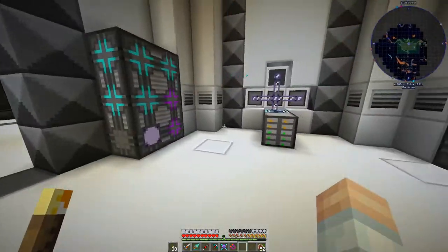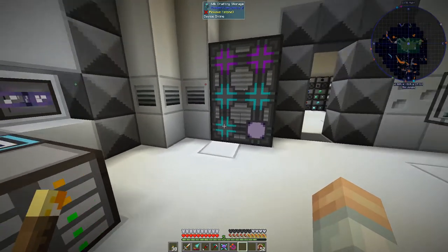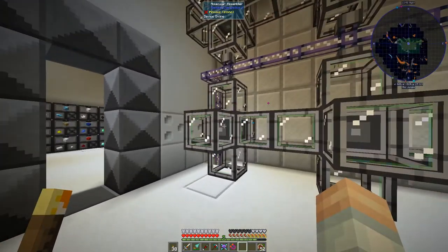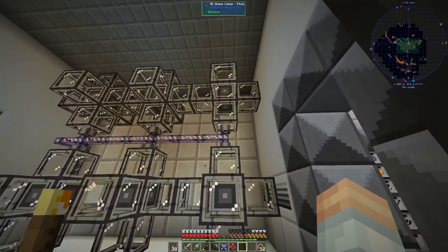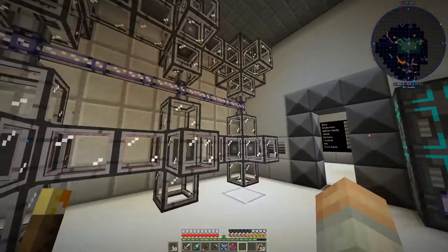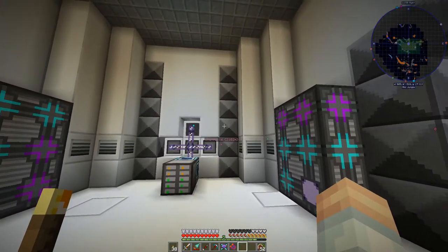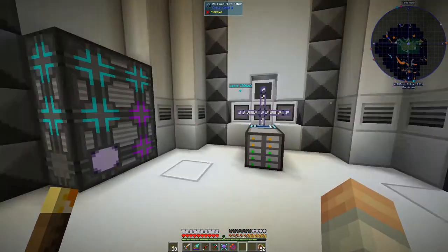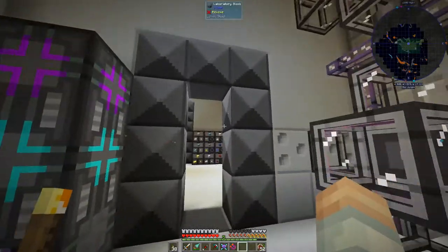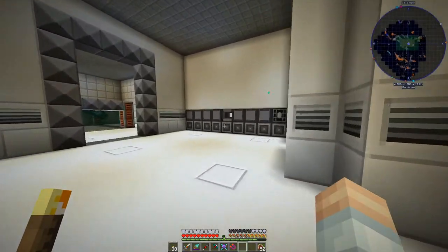Going into this room, we had the AE2 machines in here but I've moved those over because we're auto crafting with them now. We've got interfaces plus molecular assemblers right here — similar to what you'd see in my Direwolf20 series. We've got two crafting computers and I'm going to be expanding those, but I've run out of glass for the AE2 auto crafting setup.